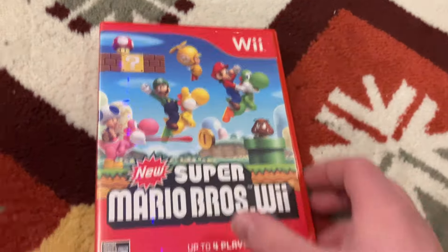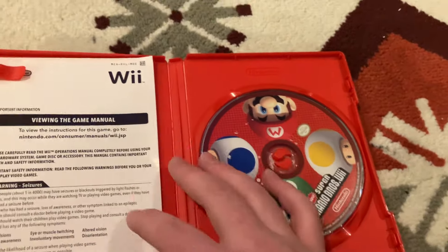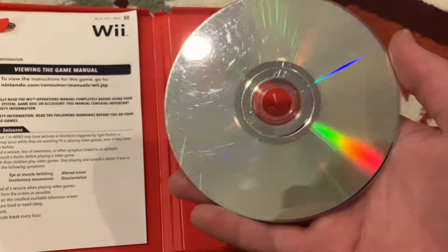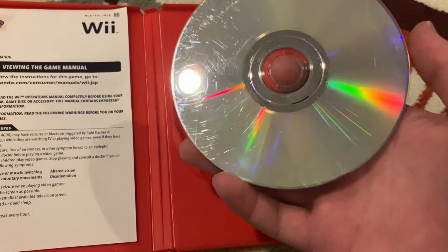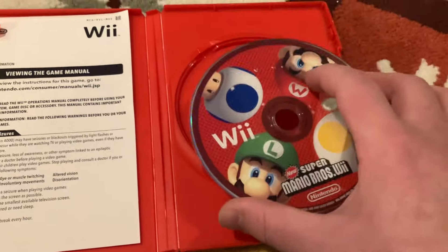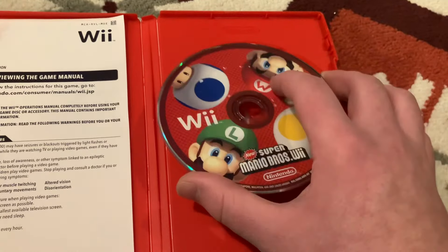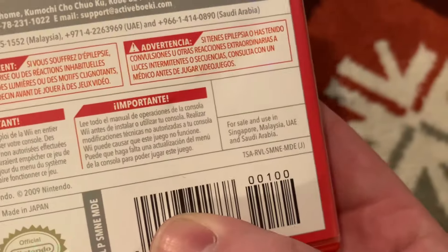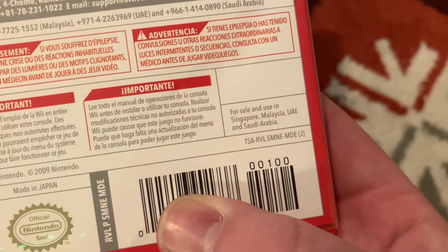Next up New Super Mario Bros Wii - and this is actually a 2016 reprint from the UAE. On the disc it looks pretty bad as well - this disc was printed in November of 2016, that's only a few months before the Switch came out. Isn't that cool? Down here it says for sale in Singapore, Malaysia, UAE, and Saudi Arabia. It also doesn't have the reflective Wii logo that most of them do.